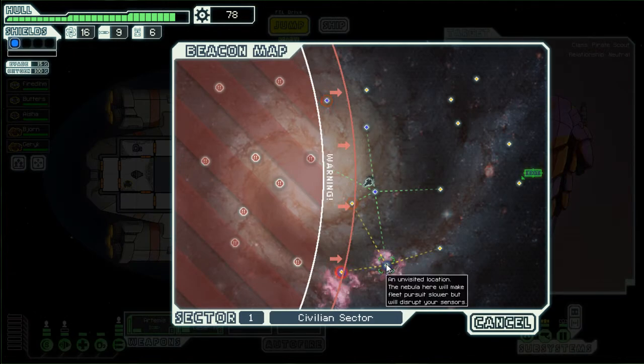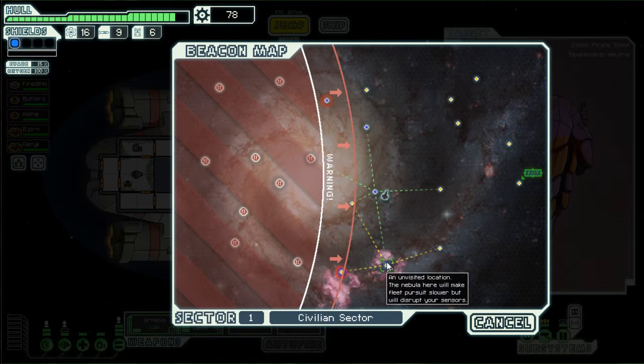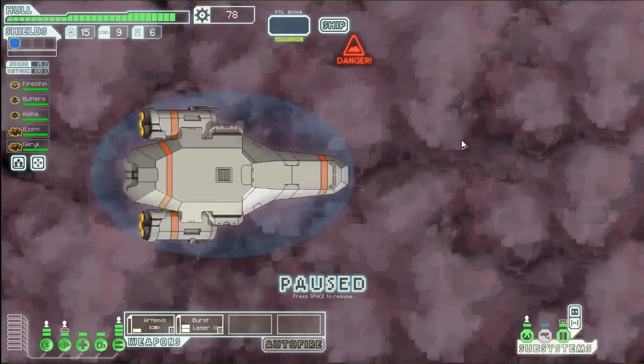So this is a nebula over here. This makes it so these move forward slower. So we're gonna jump over there and make it move forward slower so we can get another jump in. Hopefully — there's a possibility we're wrong.